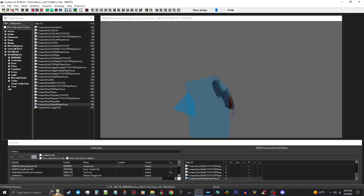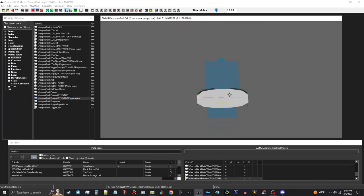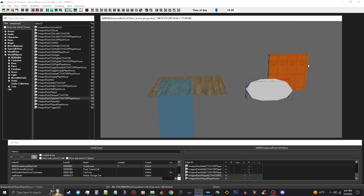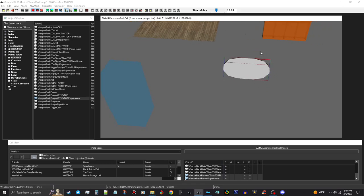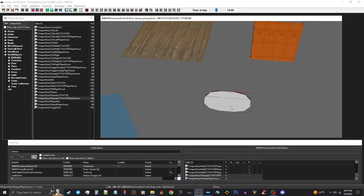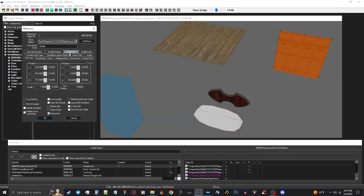Make sure your snapped grid and snap to angle are on when you're building it so everything lines up. We're going to go ahead and we need this activator here, so we're going to move this over here. That will be fine. I'm going to go ahead and turn that around just to be safe, because I turned everything else around. So I'm going to go ahead and move this over to the side. This is just like with the weapons racks — double click on this and go to Link Ref.